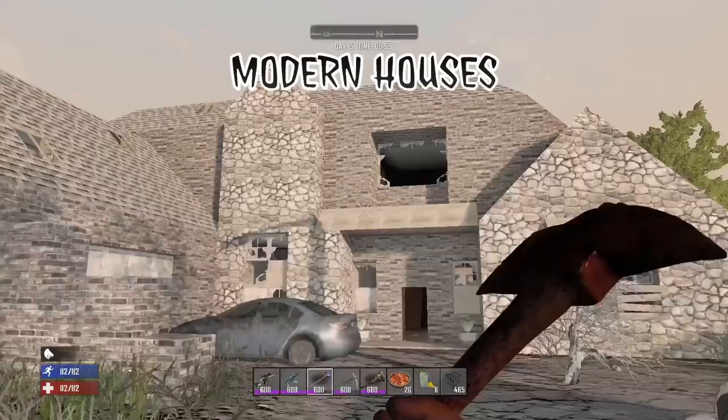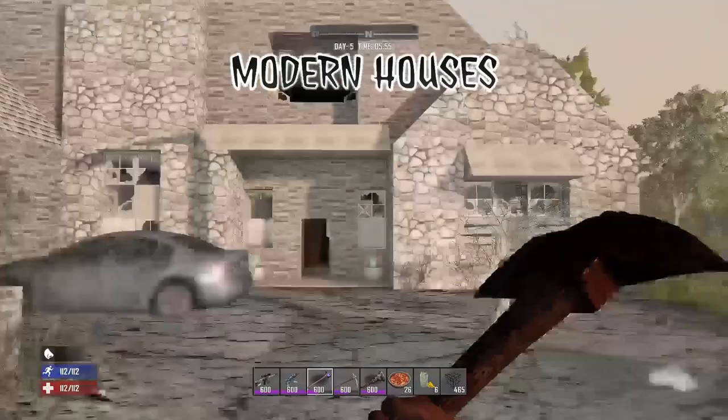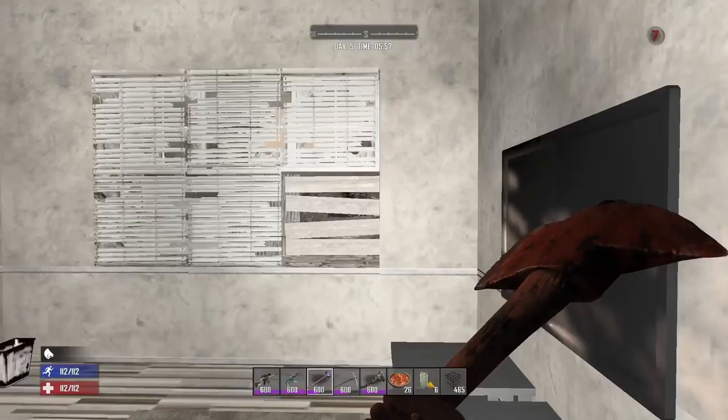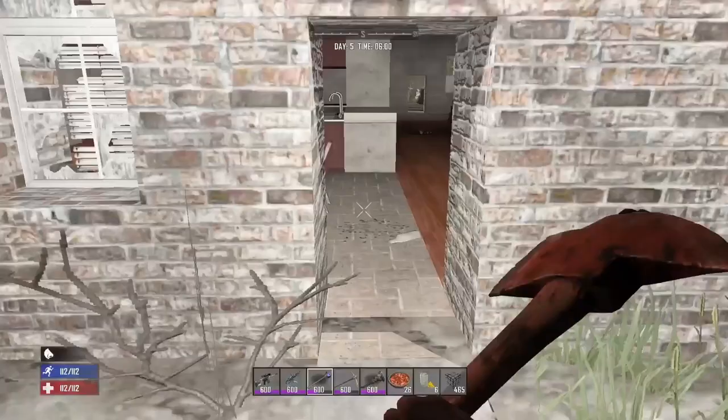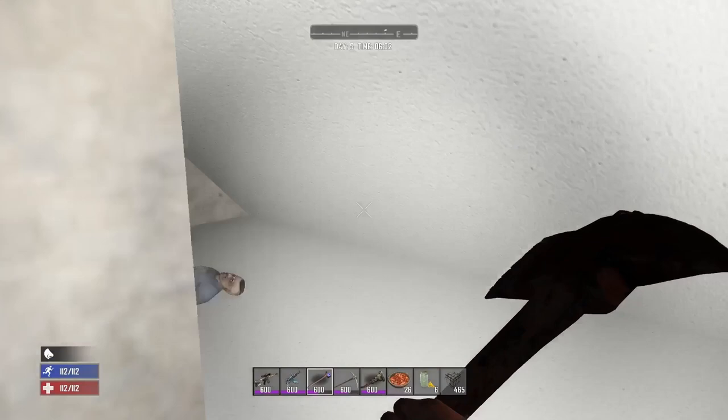Modern houses make for great bases early game. They have larger kitchens than the normal houses so you can find yourself a decent amount of food in them. There's always going to be a wall or gun safe inside with a few bookshelves and plenty of leather couches to break down. You're also going to find a lot of lights and TVs to wrench. Out the back of these POIs you will always find a swimming pool making for a good water source location in the early game — just make sure to boil that water before you drink it.